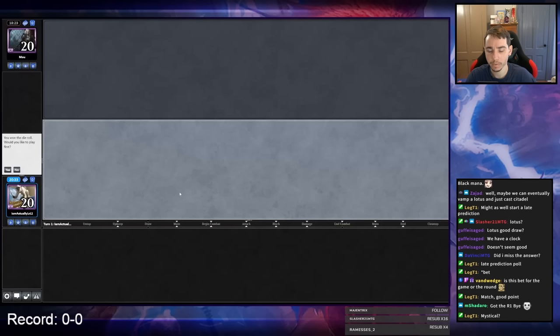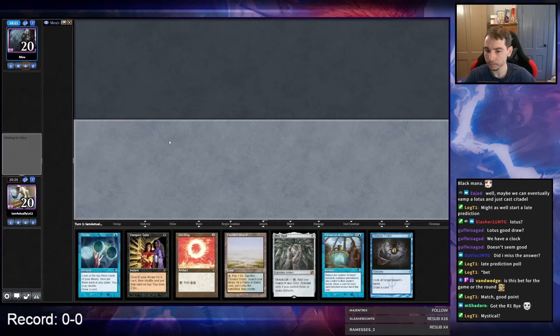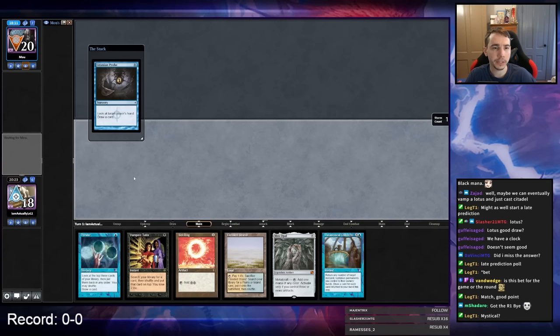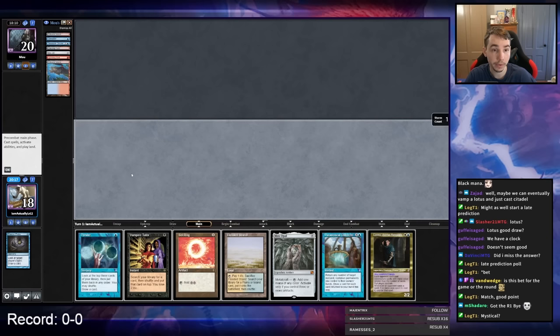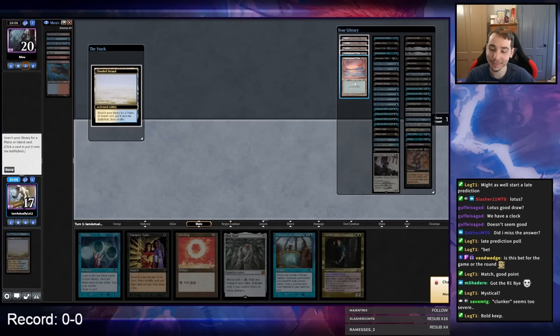Game two — I'm on the play. The hand is a clunker but it's a keep. If I hit a non-Opal Mox or even a cantrip off this Probe, we're actually cooking with a pretty solid hand. My opponent kept a seven with Jet, Bolt, triple land, Consider, Cruise — that is not remotely capable. There is no world in which I keep that hand.